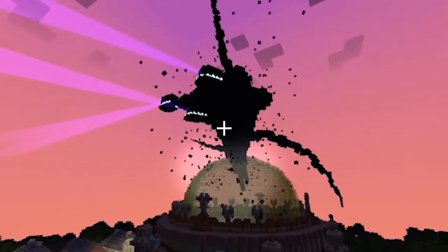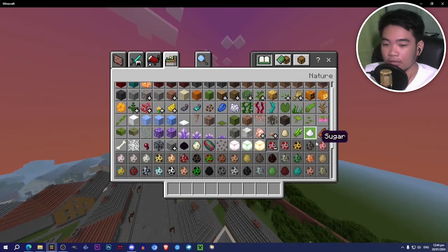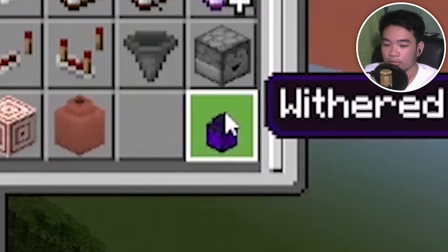This is the Withering Storm add-on, a modified version by Check, and I think it's made by Veteran Gaming. Let's go to the nature tab, spawn sections, and there you go.